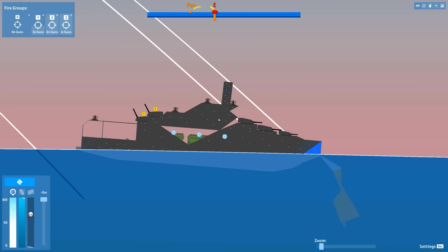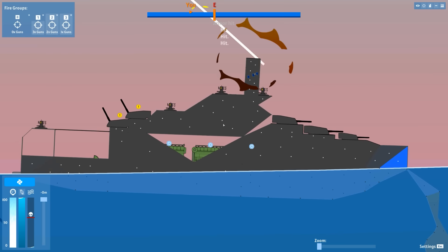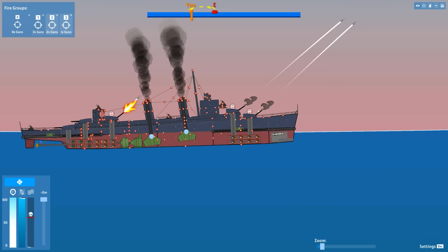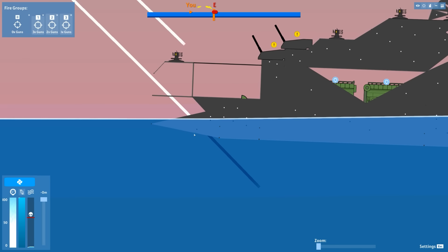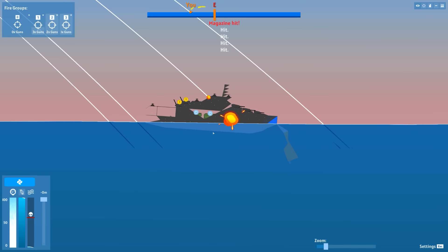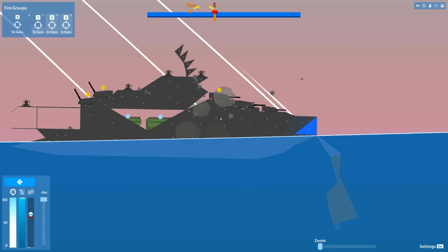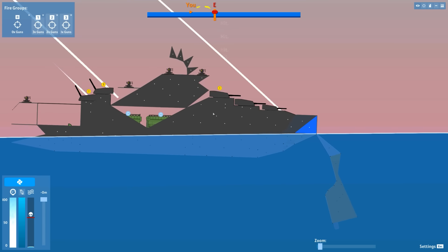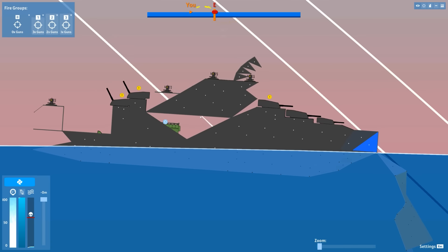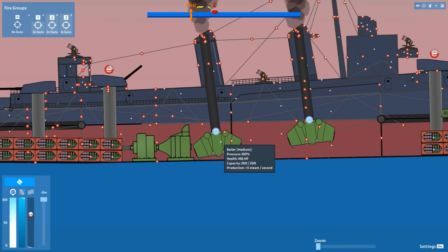We've got some progress — we just need that to fall below the water line. Another magazine hit — I want detonations! Something's not right. Full speed ahead, I need to get in torpedo range. You can see the bubbles coming out the back. We are not moving. Magazine hits aren't producing explosions. This metal must be vibranium from the Marvel universe — supposed to be super strong. This entire ship must be made out of it and my boilers must be completely destroyed.